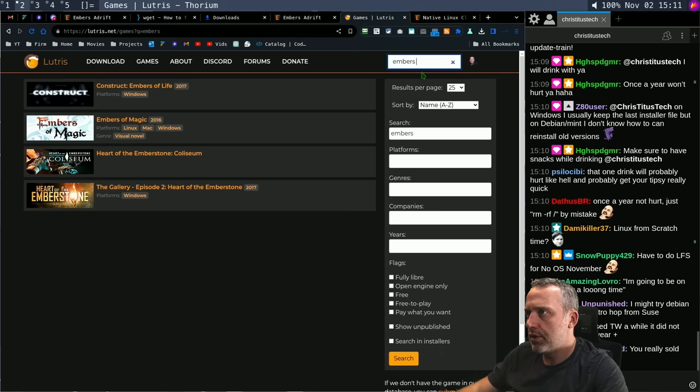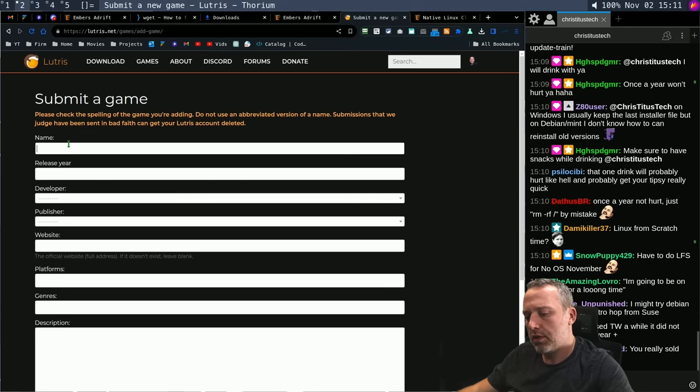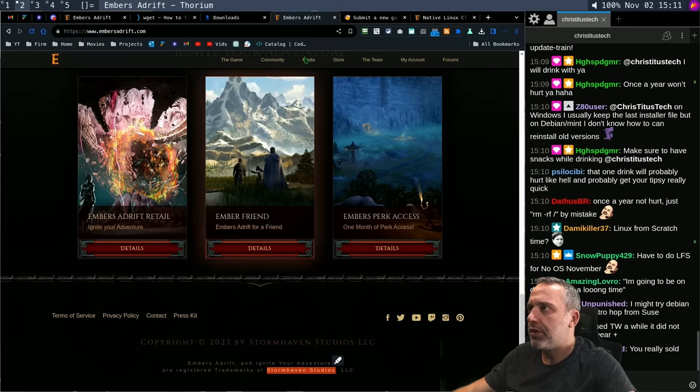I wanted Embers Adrift to work and I didn't see it in Lutris, so we're missing a game. Let's search for Embers Adrift and add the game. The release date was the end of last year. The developer — I think it's an indie team called Stormhaven Studios. I think it's only 12 or 13 devs.